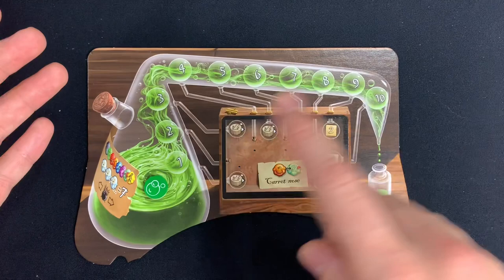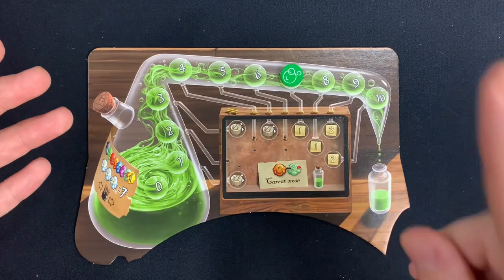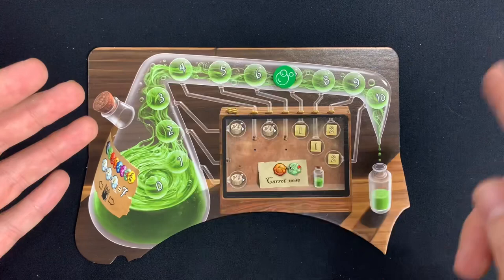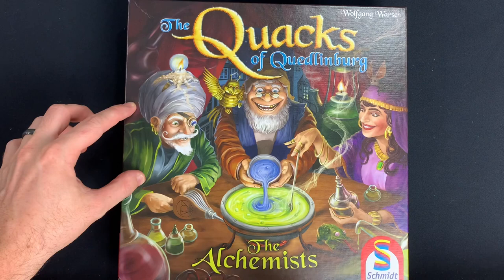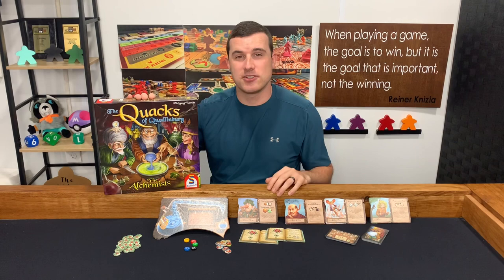In the ninth and final round there is a final essence phase. However, in this round you won't receive any of the usual bonuses, rat tails, or points from your essence board. Instead you get one point per space that you advanced on the Alchemist flask — so if you advanced seven spaces you'd get seven points added to your end score. And that's how to play the Quacks of Quedlinburg: the Alchemist. Let me know in the comments if you have any questions about the expansion — I hope this tutorial helped. Until next time, see ya!